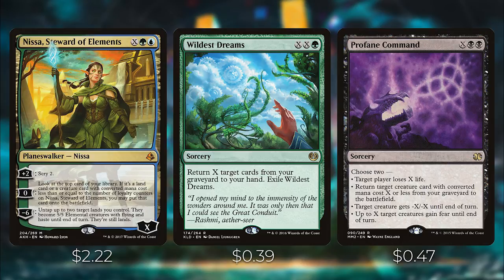Wildest Dreams is another X spell: return X target cards from your graveyard to your hand, then exile it. It's like Eternal Witness except you can do it for X, which is very powerful with all our X spells. Profane Command is another X spell — choose two: target player loses X life; return target creature with converted mana cost X or less from your graveyard to the battlefield; target creature gets -X/-X until end of turn; or up to X target creatures gain fear until end of turn. I really like that last ability since hydras don't have evasion — giving them fear lets you get through if opponents don't have black or artifact creatures.